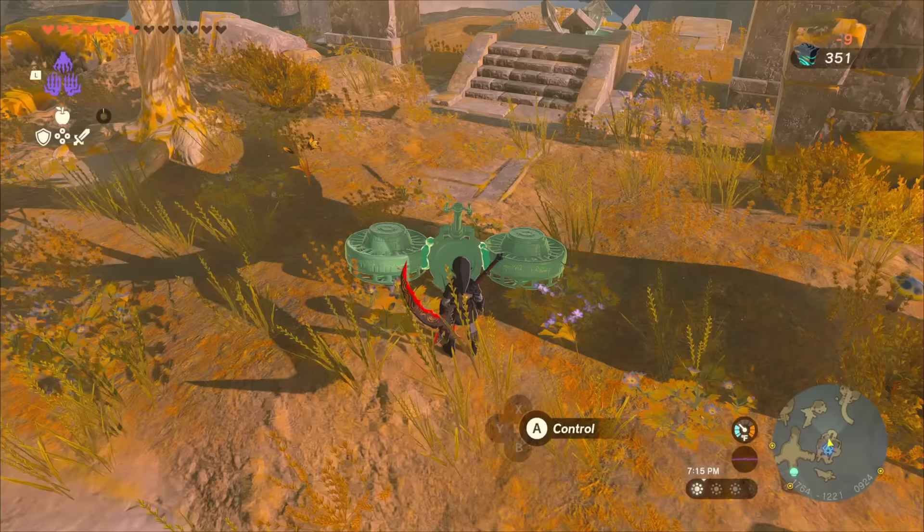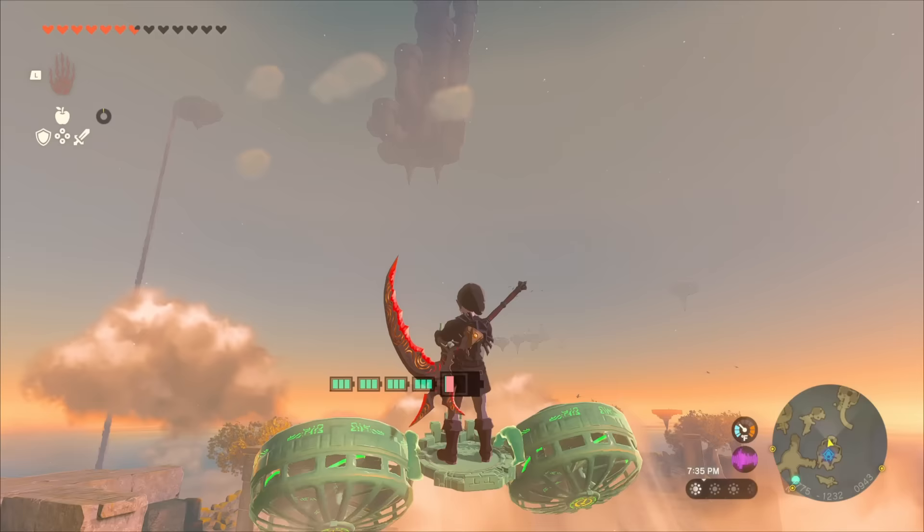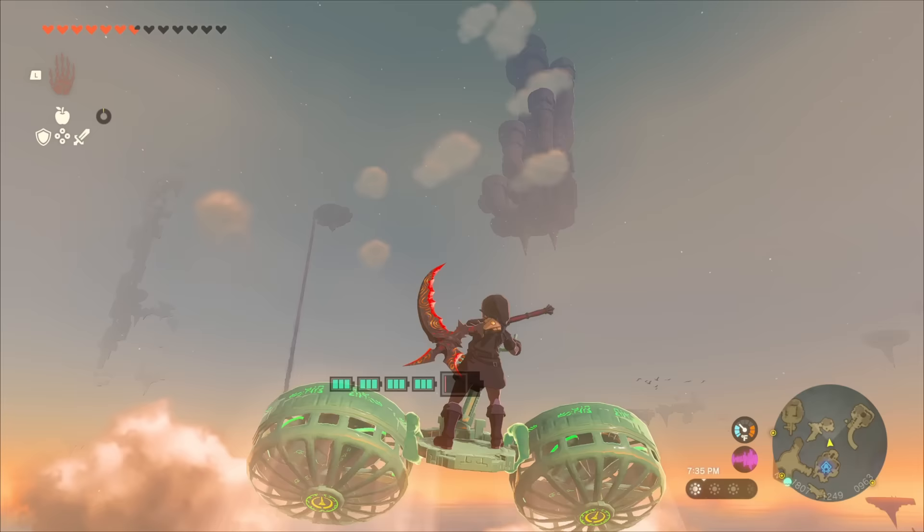The best build for this is just going to be two fans and a pair of handles. Depending on how much energy you have, I definitely recommend bringing some large Zonai charges, and we need to make our way all the way up to this large rock structure in the sky.